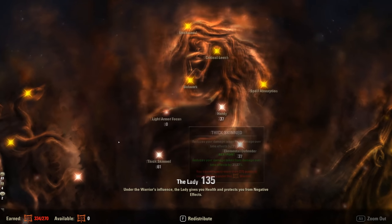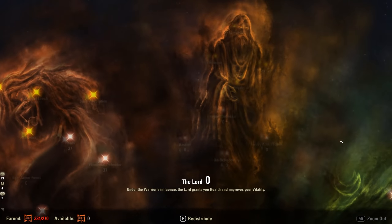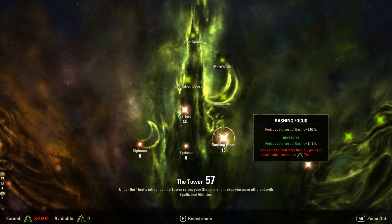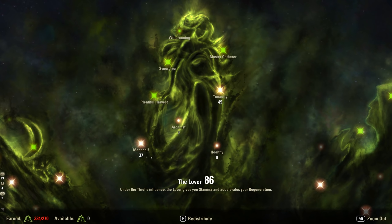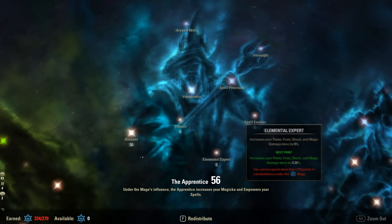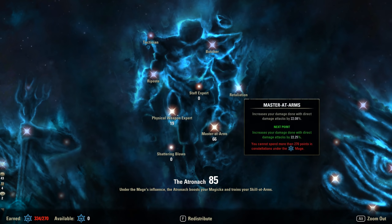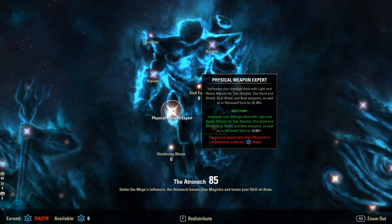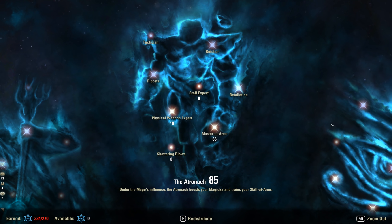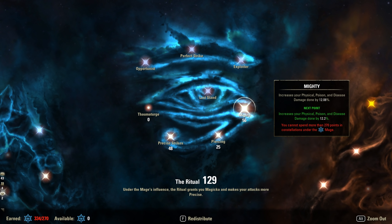35 Resistant, 61 Thick Skin, 37, 37. 44, 13, 37, 49, 61, and 66. 56 Blessed, physical weapon expert is 19, 66 there. 48 Precise Strikes, 25 Piercing, and 56 Mighty.